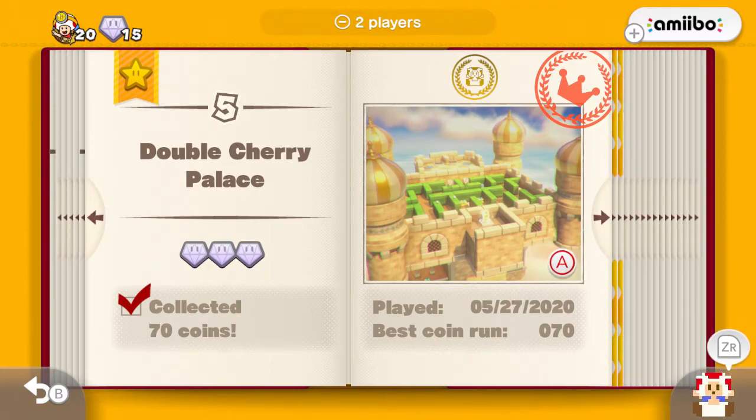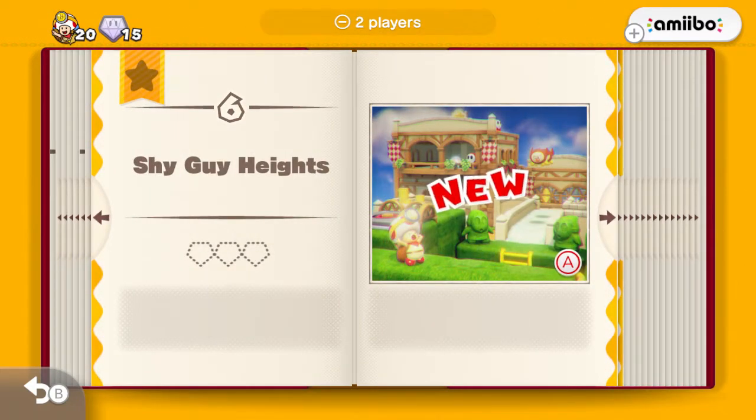I never want to play this again. Next time on Captain Toad: Treasure Tracker, we hop into one of the worst levels in the game - Shy Guy Heights. For now, thank you for watching, and until next time, catch you later.